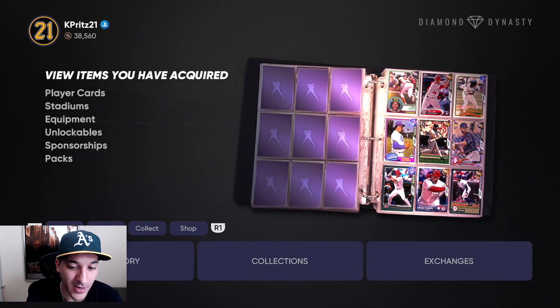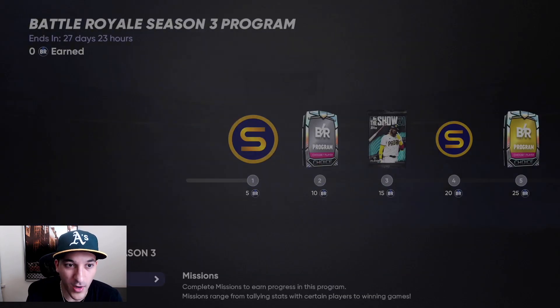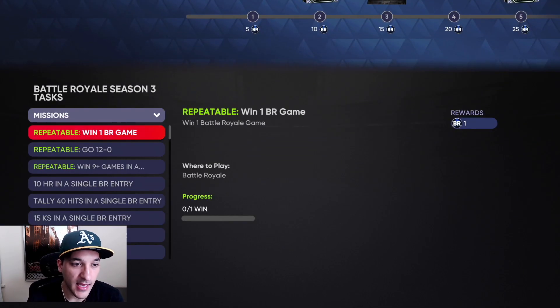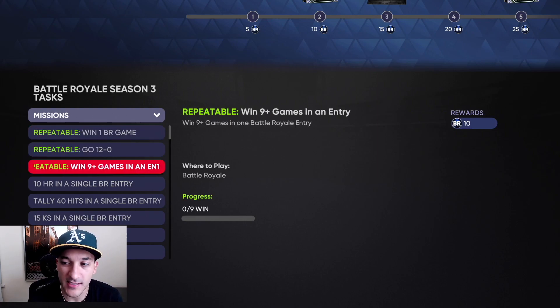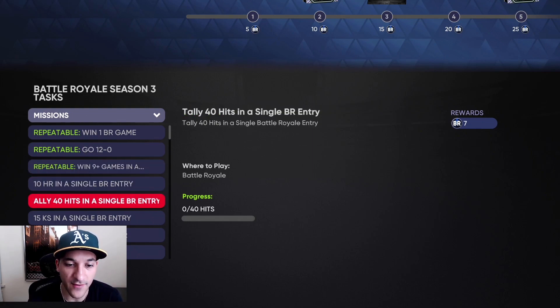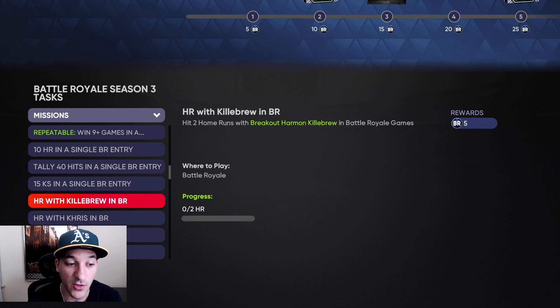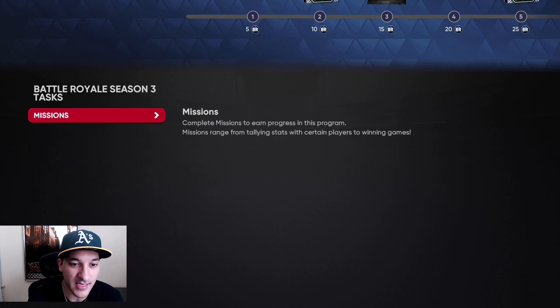There was also a brand new Battle Royale program that dropped. Let's start with the program itself — still the same 27 days, you've got to get 100 points. Winning a BR game gives you one point, going 12 and 0 gives you 20, nine wins gets you 10, then 10 home runs in a single run gets you 7, another 7 for 40 hits in a single run, and 15 strikeouts gives you another 7. The rest is from new cards, player missions — those all give you 5.